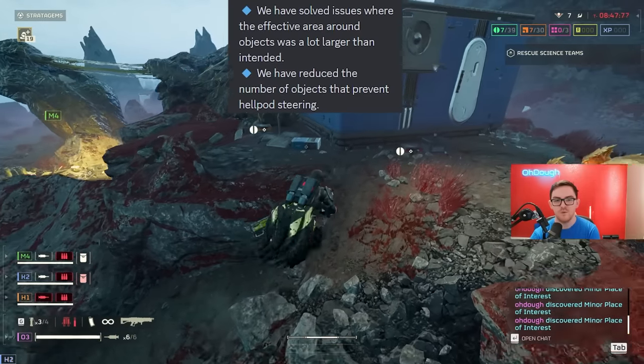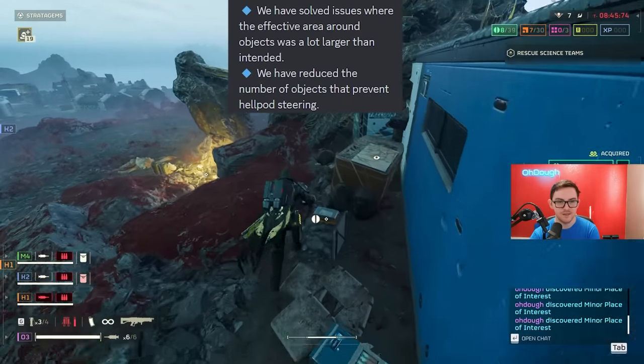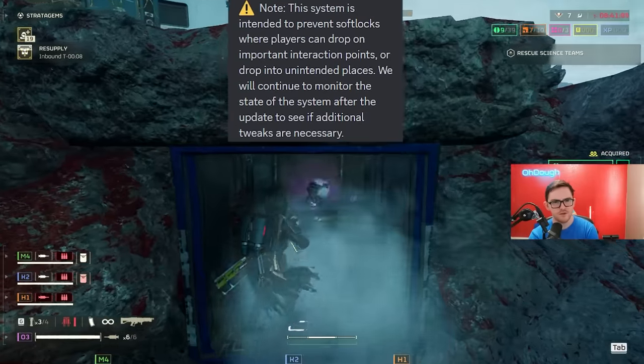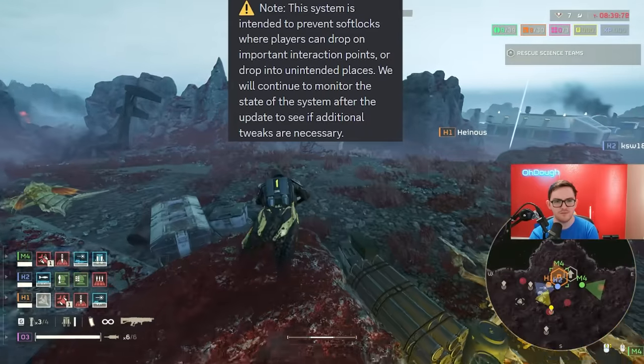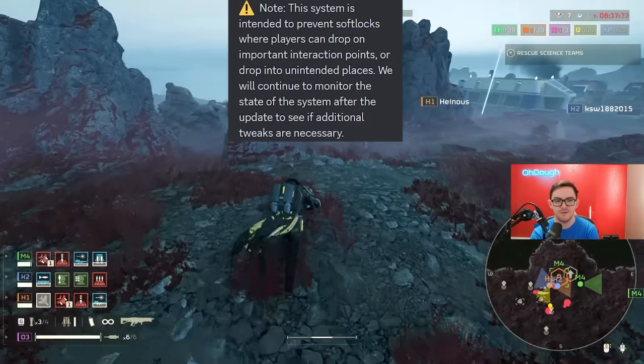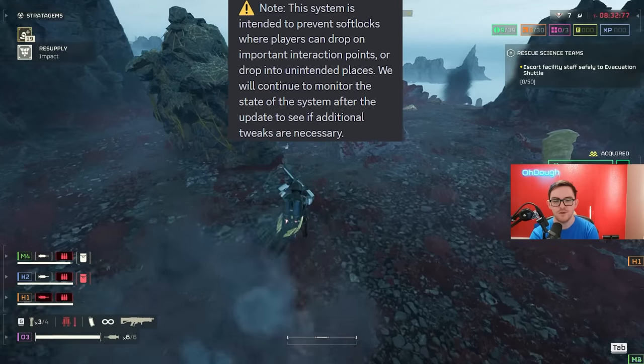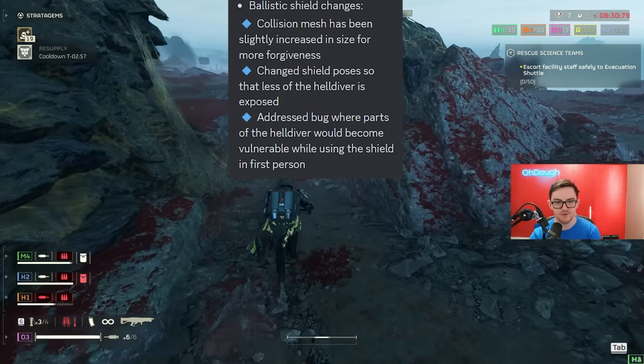They've improved the system that prevents hellpod steering close to large or important objects. They've solved issues where the effective area around objects was a lot larger than intended, and reduced the number of objects that prevent hellpod steering to prevent soft locks where players can drop on important interaction points or into unintended places. They will continue to monitor the system after the update.